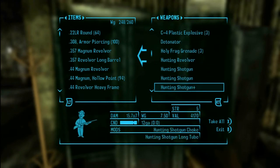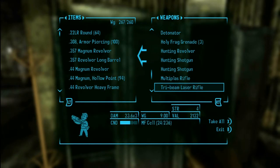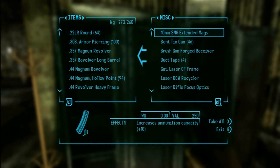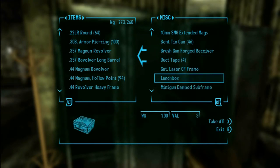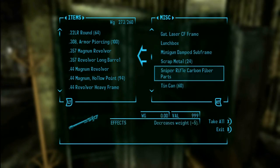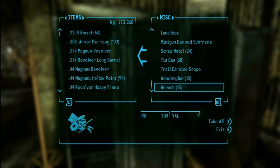Basically you just need to mod 20 items. Each particular modded weapon can have almost two or three different mods you can do to it. So there's really nothing too hard about this — it's just finding the mods and then putting them on the associated weapons.